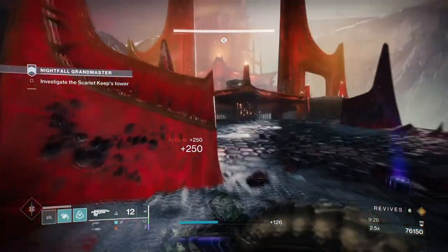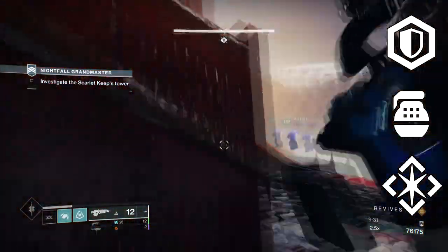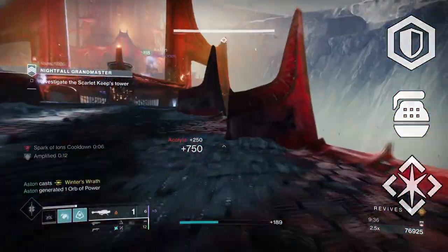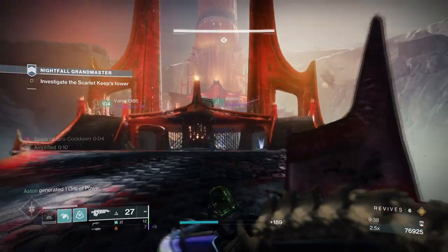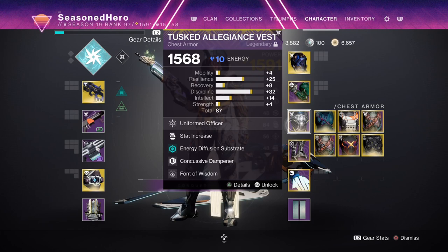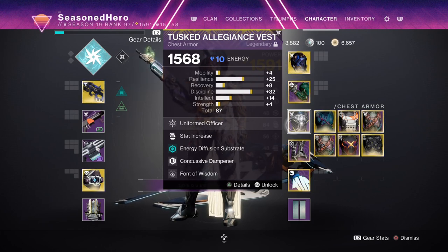For the mods and stats section, resilience, discipline, and intellect are going to be the main stats to invest in, with intellect being the main priority stat. A base minimum of 70–100 is the go-to for resilience and discipline, but intellect can stay at 40–50 as long as you use the Fontal Wisdom mod. This one mod is going to be key for getting your super up quickly with little effort, as it gives you a plus 50 to the current intellect stat. With how often we get elemental wells and without relying on mods like Ashes to Acids or Hands-On, this should make things a lot less stressful in terms of required mods.